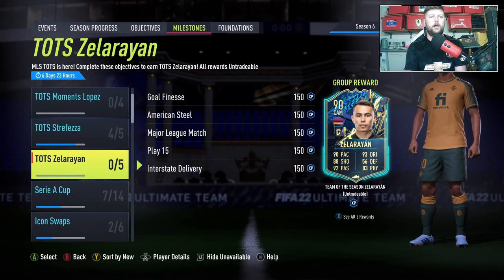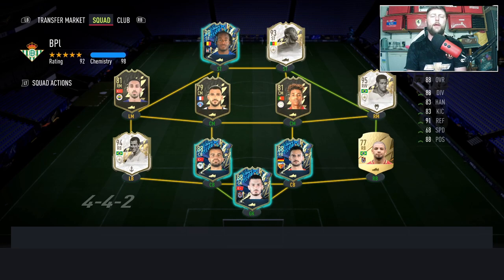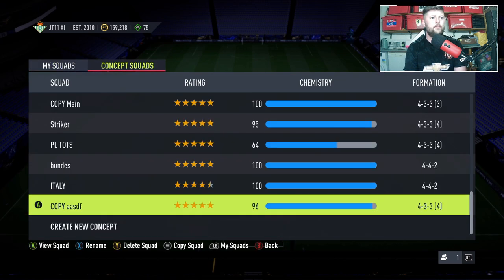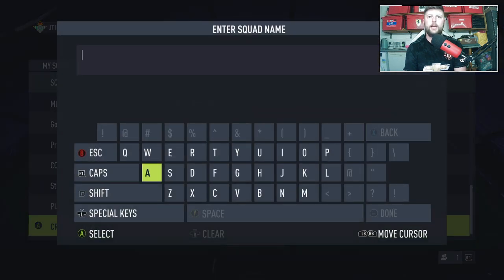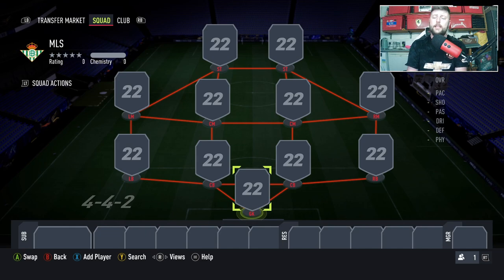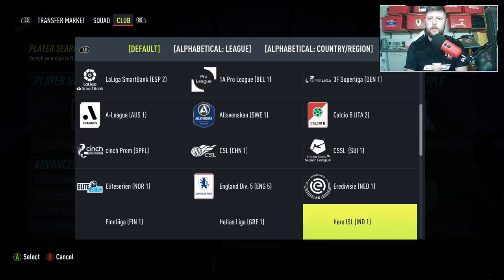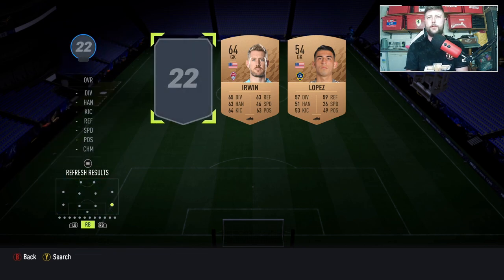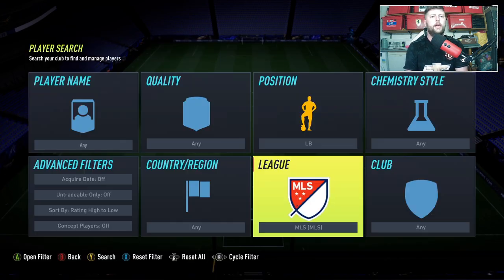Since we don't have an MLS Team of the Season yet, you need seven MLS players minimum. You can base your defense or attack around a different nation, but personally I like going full MLS if possible. Let's look at what we've got: we're going with Guzan in goal, a right back with the Storyline card, Nathan and Long in the center backs, and Gloucester at left back.